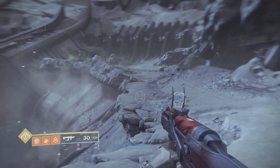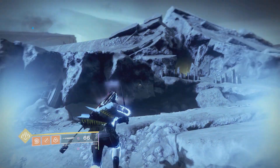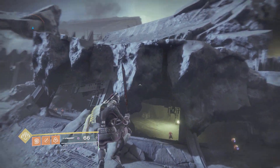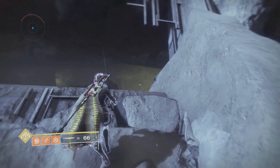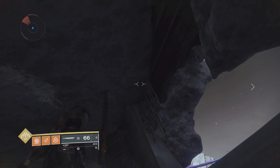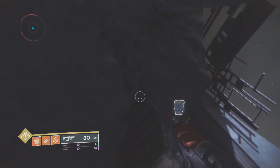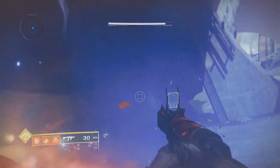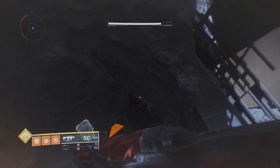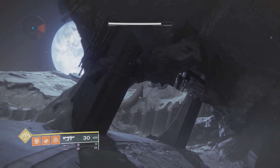I want to show you the second glitch to get outside the map so you guys have both in your memory and can jump outside anytime you want. The second glitch is right over here on the underside of this big cave. Up in the sky you can see that big hole — that is actually our out-of-map spot. We're going to make a jump from here into that big hole. Warlocks, you might need a little help with this jump, maybe a super or something like that.